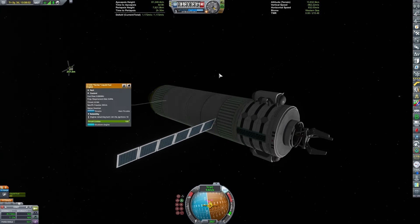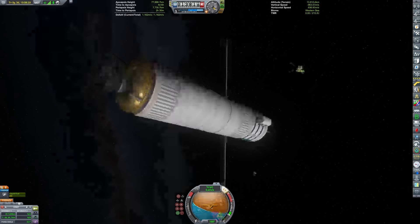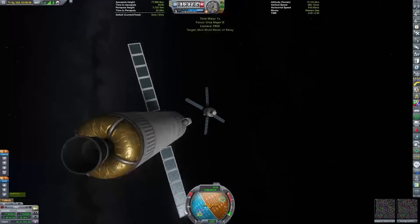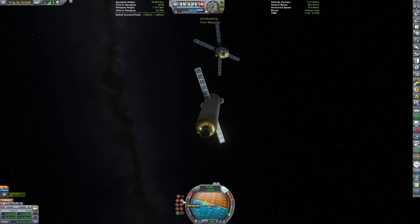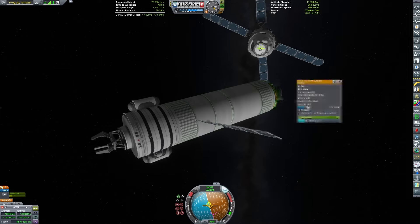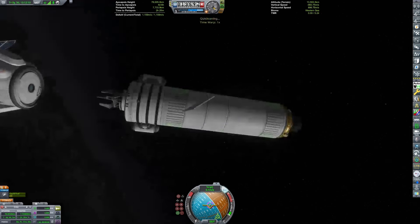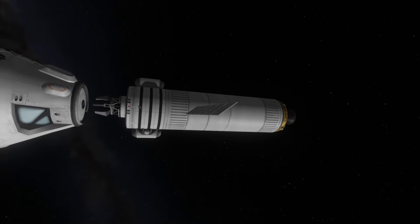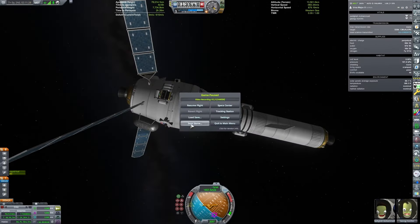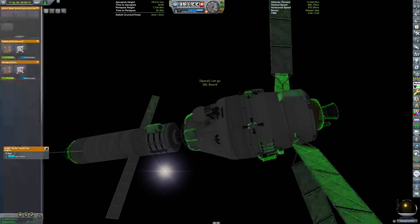As we approach, we do another burn to slow us down. Pretty soon I'll switch over to the spacecraft. I need to stop it from rolling — I thought that looked nicer as a cinematic shot, but it's going to make docking significantly more difficult. By docking I mean grabbing onto it with the claw. For some reason this didn't work the first few times I tried, but after some game restarts I finally got it to work. And there we go — ignoring how that definitely would have punctured the crew cabin, but the crew already have EVA suits on inside the spacecraft, so they'll be fine.